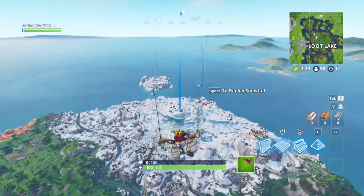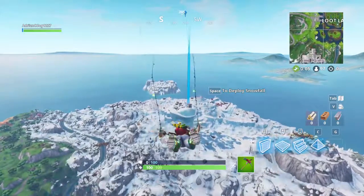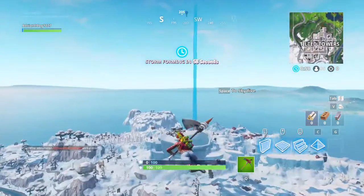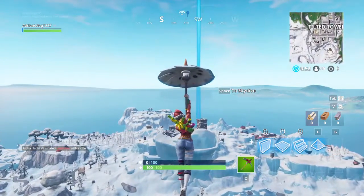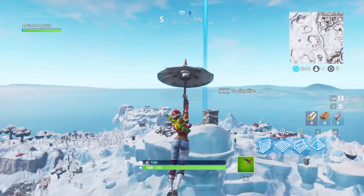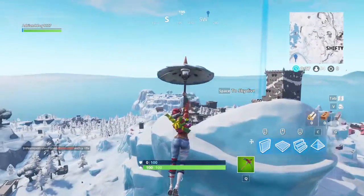We're going to get auto-run on and relax like we did in Playground — no getting tense. We're going straight for that sword. First we're going to get a gun so we can take out everybody that's there — that sounds a little harsh, but we're going to do it.